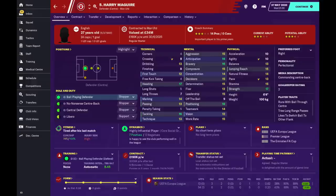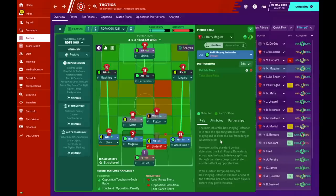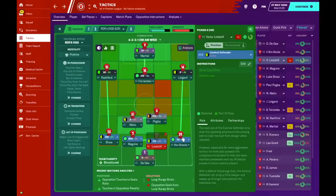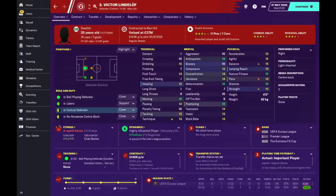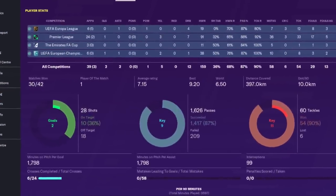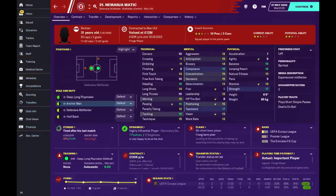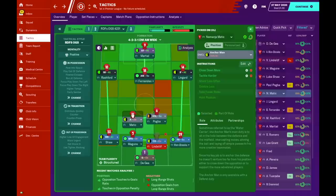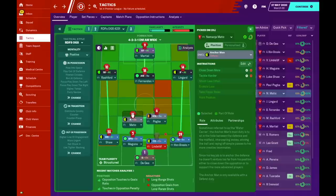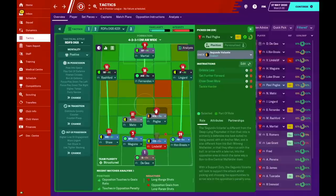In defence we have a ball-playing defender and a central defender partnership. The ball-playing defender — Harry Maguire — is set as a stopper, bringing the ball out to open up the pitch and pick better passes. The other centre back, typically Lindelof, has a central defender on cover role — covering Maguire's movements. Just in front is the double pivot: on the left the anchorman Nemanja Matic, protecting the area in front of the back four and helping prevent counter attacks against us, though I'm asking him to close down more and tackle harder.